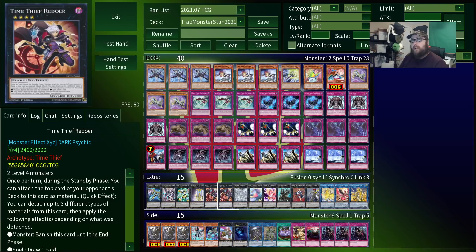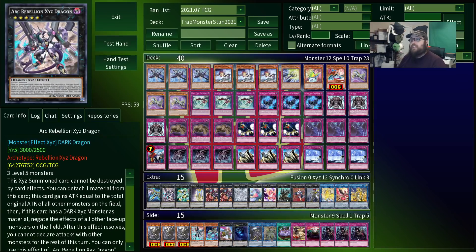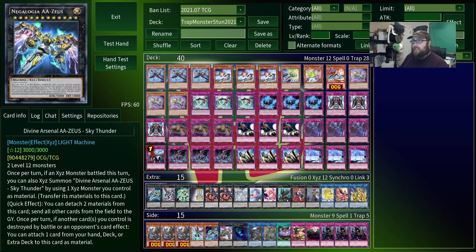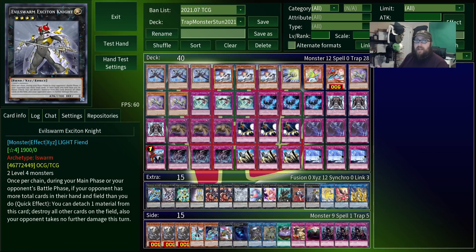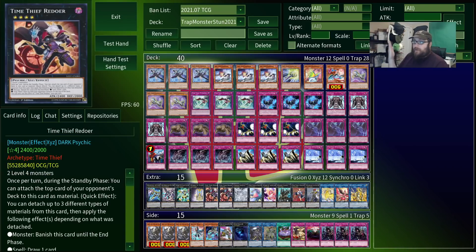If your opponent is trying to stall with floating monsters, or they have something like Dragoon, then Utopia and Utopia the Lightning is actually a really good way to solve those problems. If they swarm with a bunch of stuff or get some high attack monsters on board, you can go into Raider's Knight, which can then summon Arc Rebellion Dragon, who gains the combined attack of everything on the field — easy way to OTK. Tornado Dragon deals with spell traps, Heartland Draco can attack directly allowing you to summon Zeus. If things go wrong, Baguska and Exeton Knight can help you stall to get more resources. And if your Redoer is just doing strong on its own, you can always summon Perpetua, who, once per turn, can target an Xyz monster and attach a Time Thief card to it from the deck, which lets you just keep trap monsters on Redoer so you can keep shuffling things away.